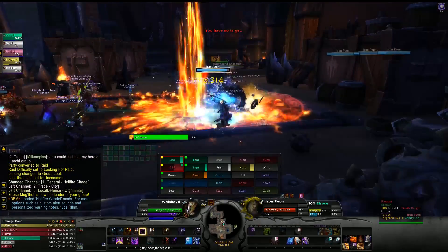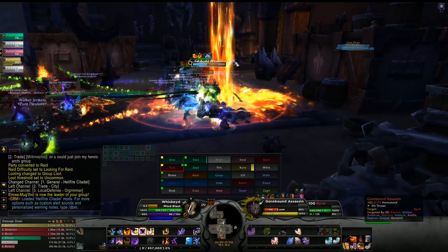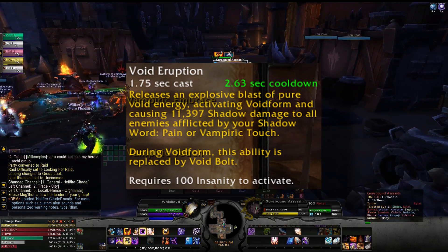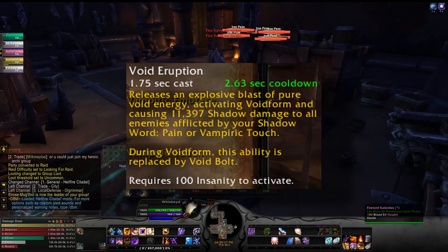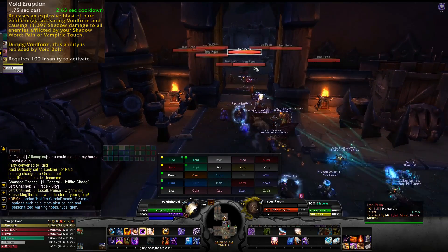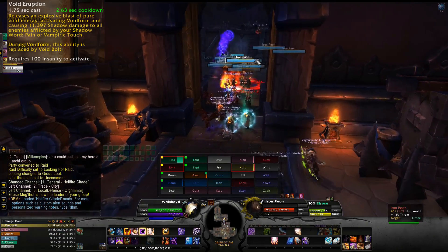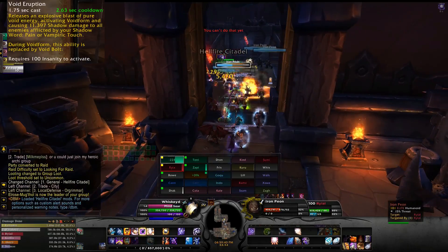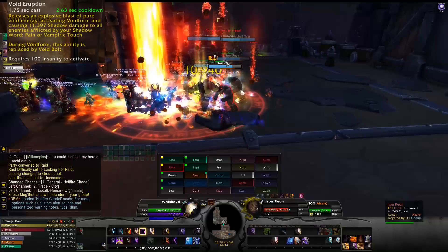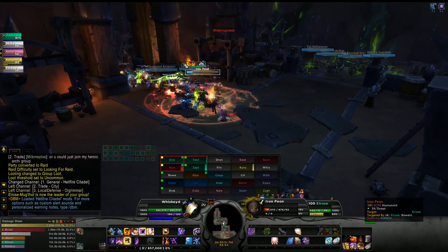First, I want to talk about a few of the passives in this quick guide. The very first one is Void Eruption. This is the way to enter your Void Form. For those playing on the 7.0.3 pre-Legion patch, you already know this — it does shadow damage to all targets afflicted by Shadow Word: Pain and Vampiric Touch, and it allows you to enter Void Form.